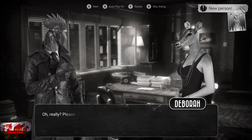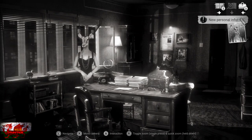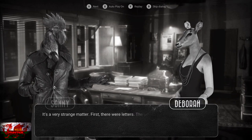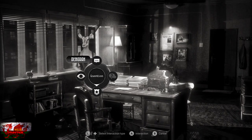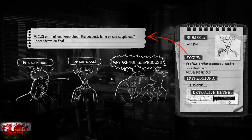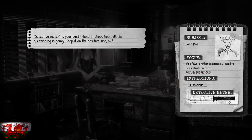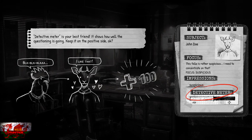Now we're going to be speaking to Deborah, and one important achievement requires us to get every single question correct on everyone we interview. I'll tell you exactly the right ones to pick. Interact with Deborah using the A button, use the speak option at the top, then speak to her again so we can actually question her.